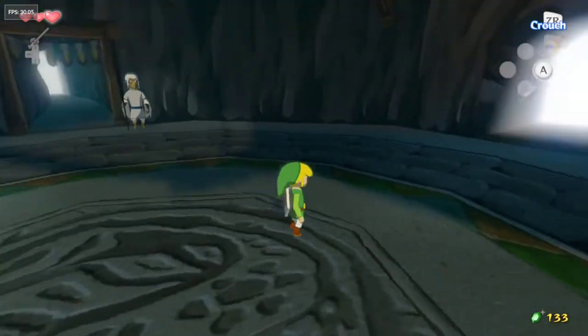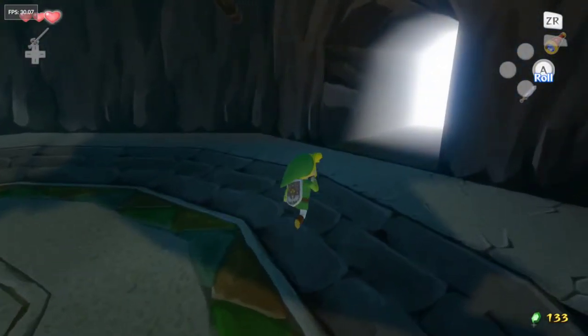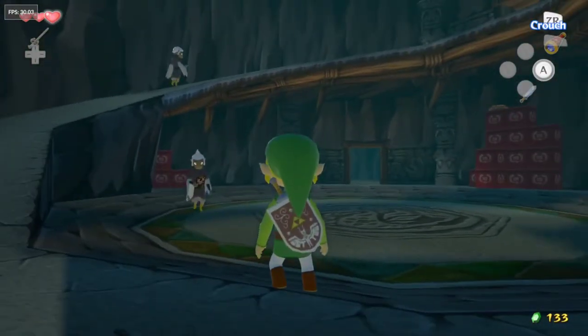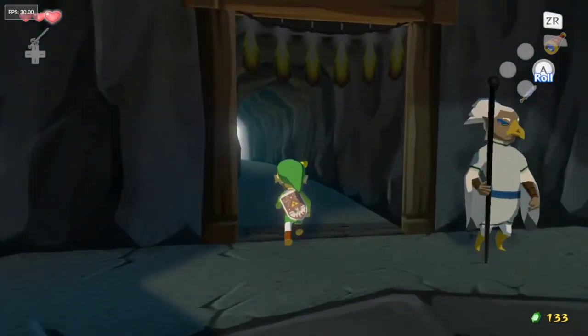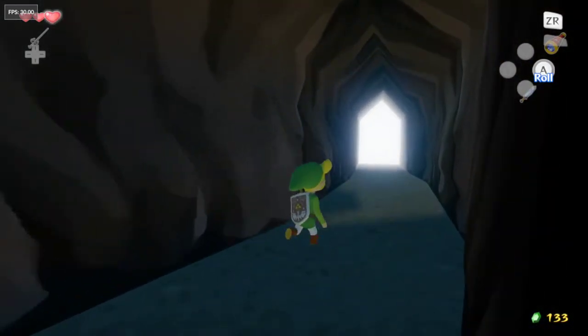What's up guys? It's NotTheWinner back with some more Wind Waker. So this was the entrance to this building here. You see the ramp up there. We're gonna be going over to the right where this guard is to go outside and find Medley.